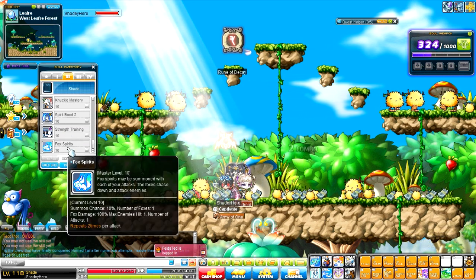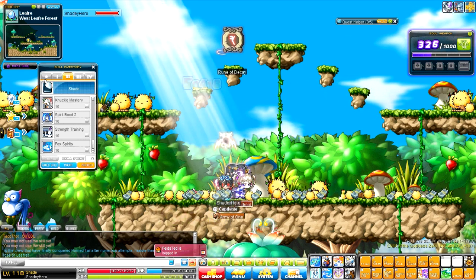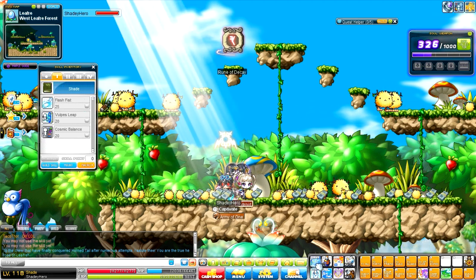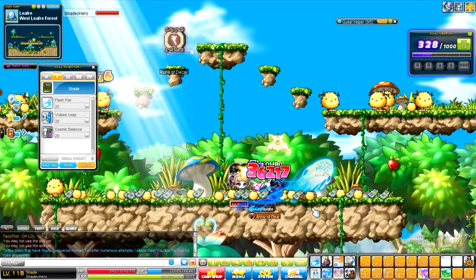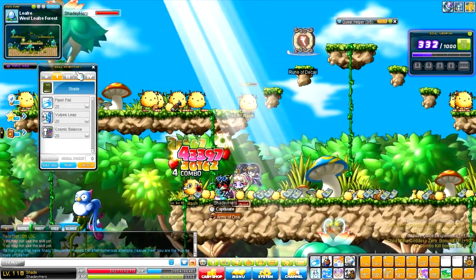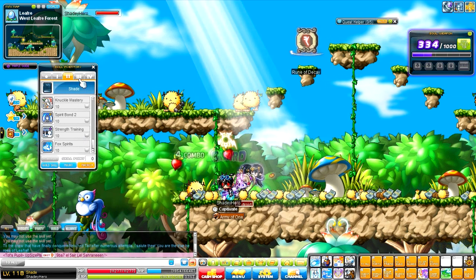You have your Strength Training, and then you also have Fox Spirits. Fox Spirits is interesting because it's like those shield things from the Desperata class. You can see me hitting with it during the Flash Fist skill — those little red things going on, that's the higher level 4th job version of it. Pretty much they just fly out and hit other things. And that's it for the second job.